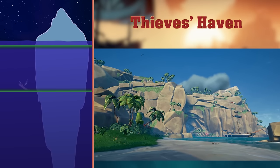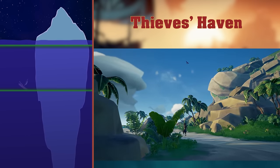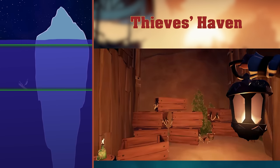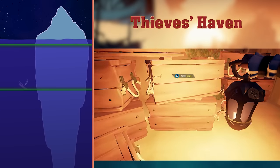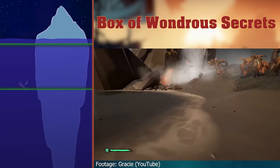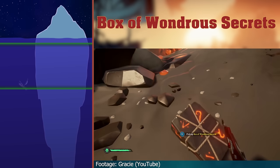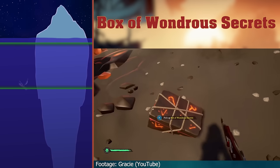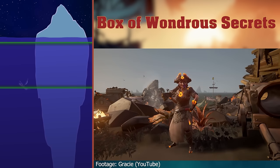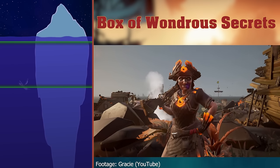Thieves' Haven is an island. It's a pretty fancy island. Did you know that the Pirate Lord and his crew, the first people to enter the Sea of Thieves, spent their first night at Thieves' Haven? Box of Wondrous Secrets. The Box of Wondrous Secrets is a very rare spawn, which can only be found in the Devil's Roar. It spawns randomly on beaches and is worth 25,000 coins. Sell it to Grace Morrow at Morrow's Peak Outpost if you find it. Or to the Reaper's Hideout if you want to risk that.